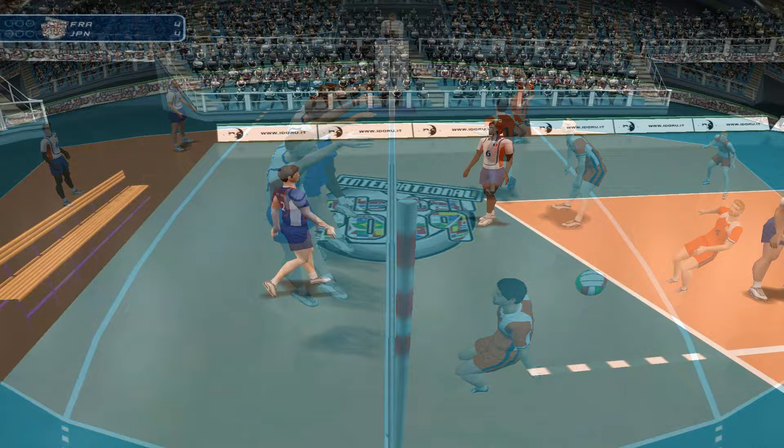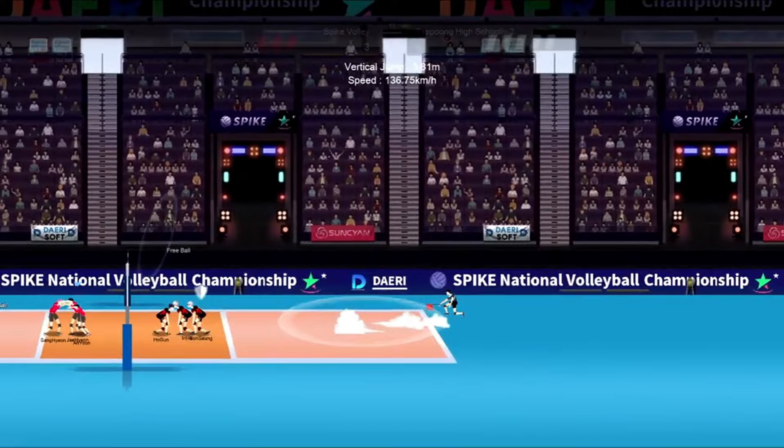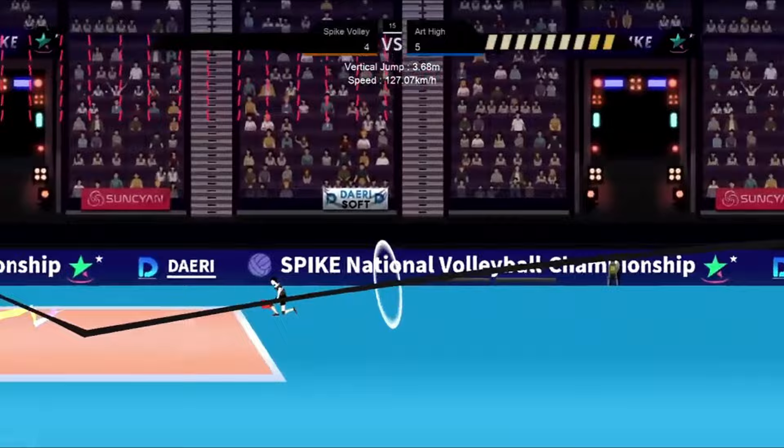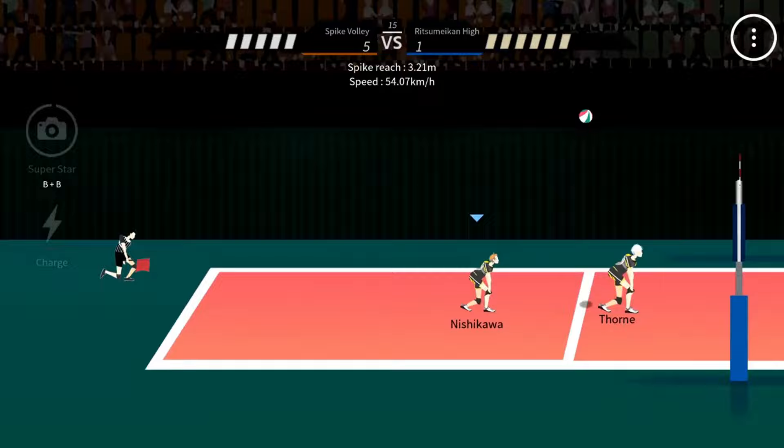Moving on to The Spike. The Spike is a volleyball simulator created by Axis Games and released in 2018. The game is based on the anime series Haikyuu, which tells the story of a high school volleyball team. The graphics are done in an anime style that reflects the aesthetics of the series. The game has several modes, including story, quick matches and training mode. Players can create their own team of characters from the series and improve their skills to reach the top of the National Volleyball League.